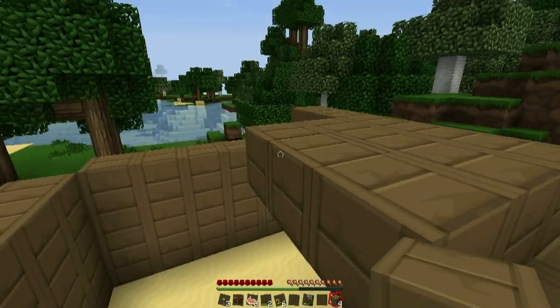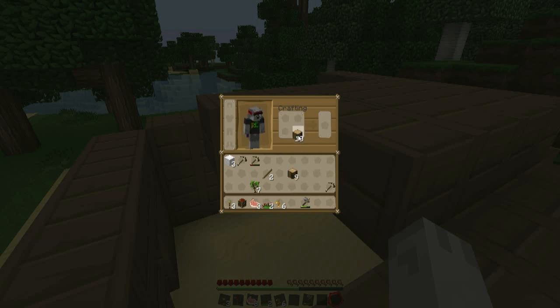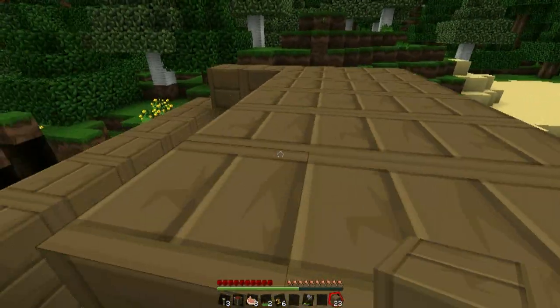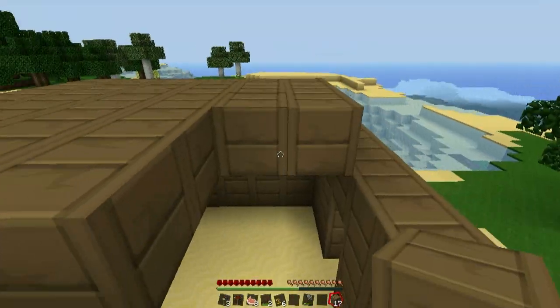What does death look like? Well, once you die, there's a choice of respawning — which means you return back to the world, same condition — but you lost all your items. That kind of sucks, right?